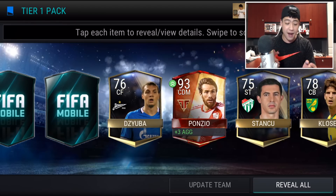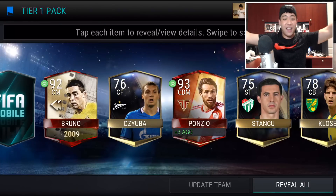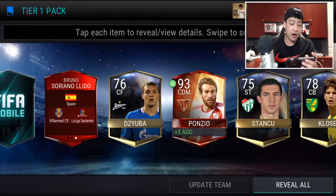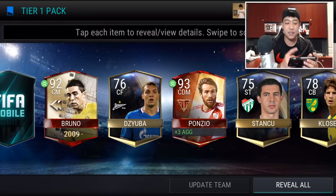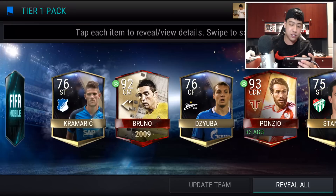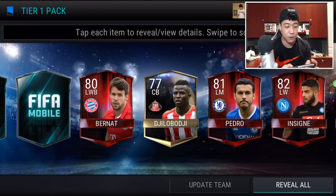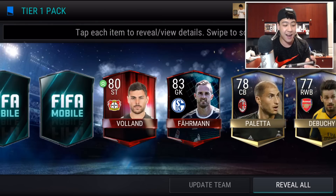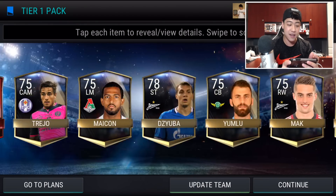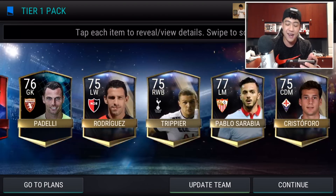A ton of gold players. Okay, we get one of those series 2 cards. We actually get two 90 plus overall players — we have Bruno as well, an ultimate flashback player. And we have a series 2 team hero card as well, so that is our 93. Unfortunately it's only 93, not anything higher. These are our elites starting to fall through. Can we get any more ultimate legends or ultimate flashbacks? We get some more elites. We do get Rooney as well. So that is our pack.